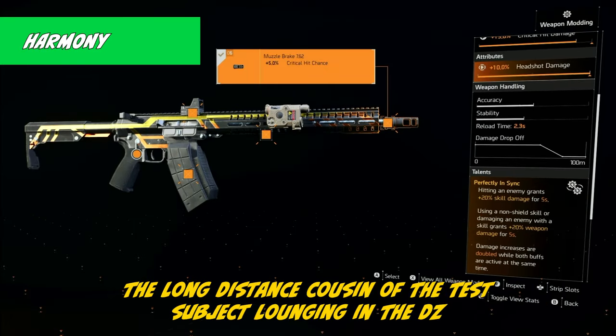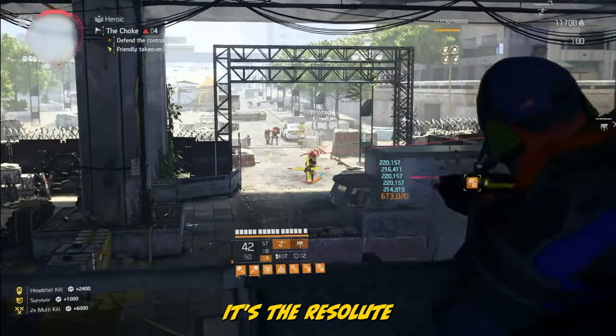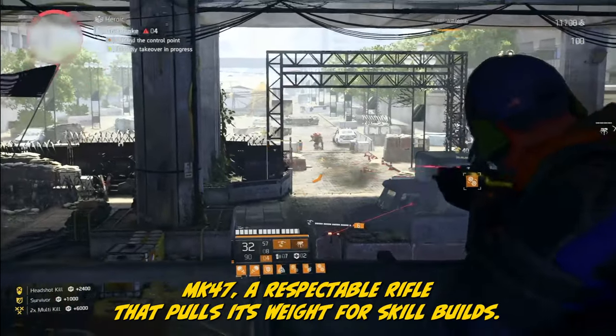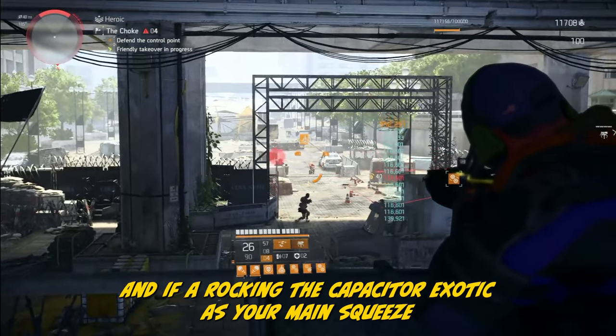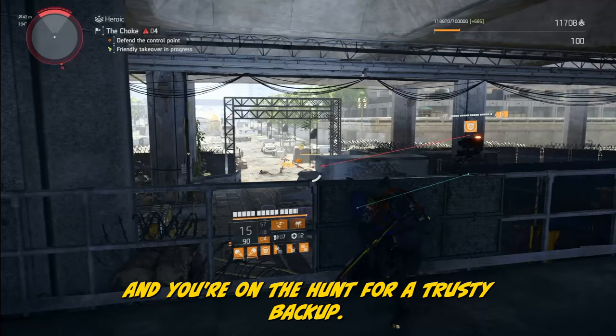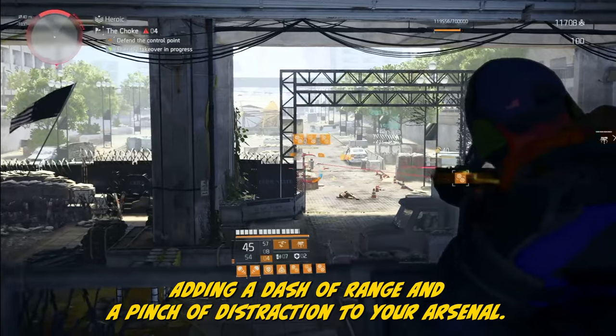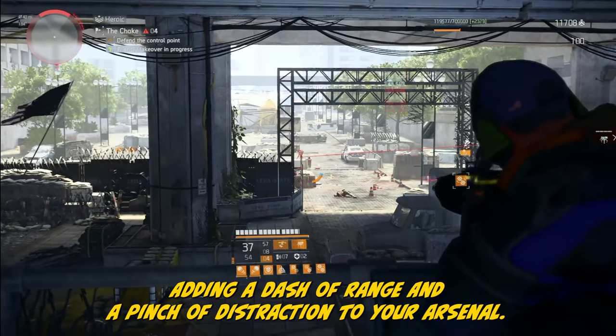Meet the Harmony — the long-distance cousin of the Test Subject, lounging in the DZ. It's the Resolute MK47, a respectable rifle that pulls its weight for skill builds. And if you're rocking the Capacitor Exotic as your main squeeze and you're on the hunt for a trusty backup, look no further — because the Harmony's got your back, adding a dash of range and a pinch of destruction to your arsenal.